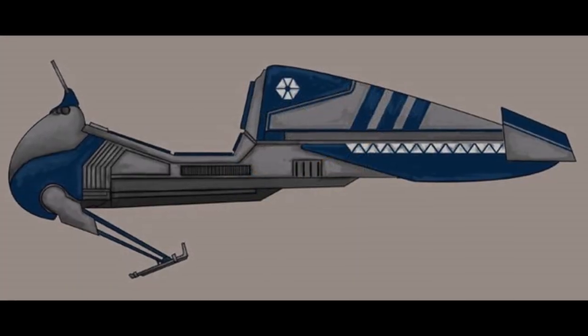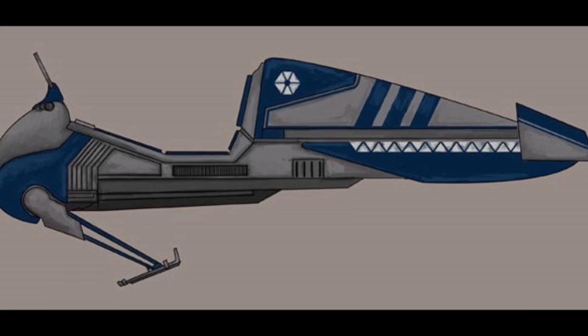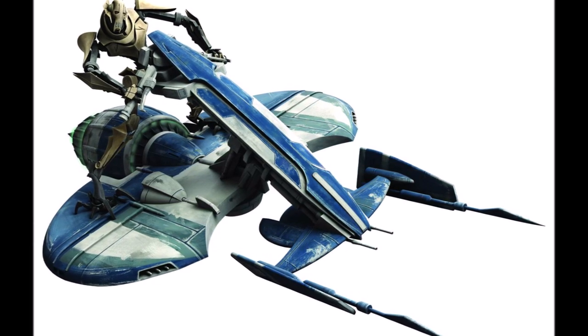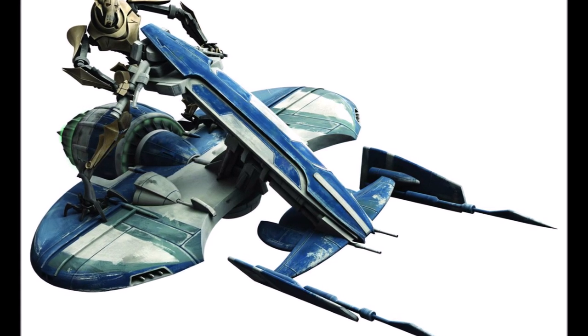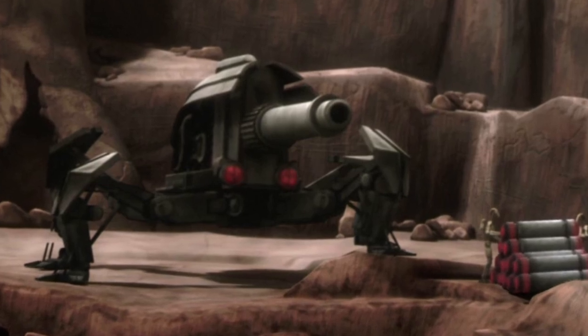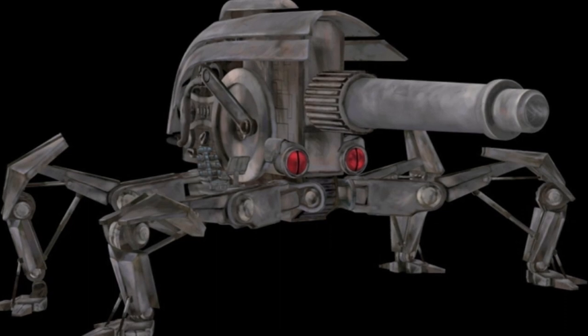The Flitknot Speeder was an unarmed speeder and was favored by the separatist elite for its extremely fast speeds. The more heavily armed combat speeder featured a single pilot and was often used towards the end of the Clone Wars. These speeders even saw use by the Galactic Empire during the imperial era. The last vehicle is the J1 Proton Cannon, which was an artillery cannon used by the separatists. These artillery cannons were heavily used by the separatists in many theaters of the Clone Wars.